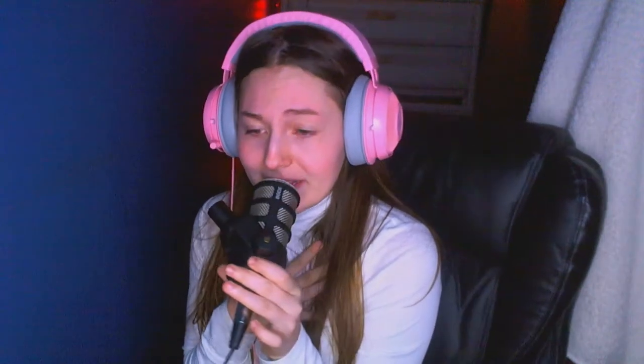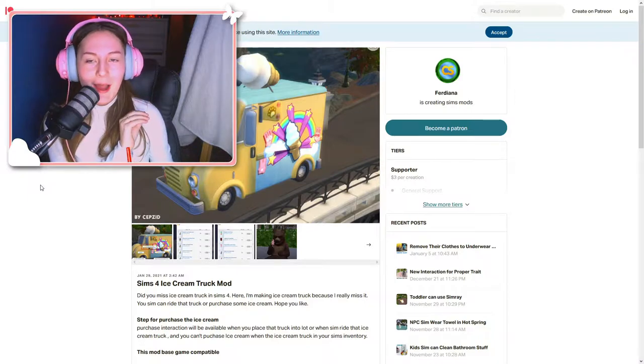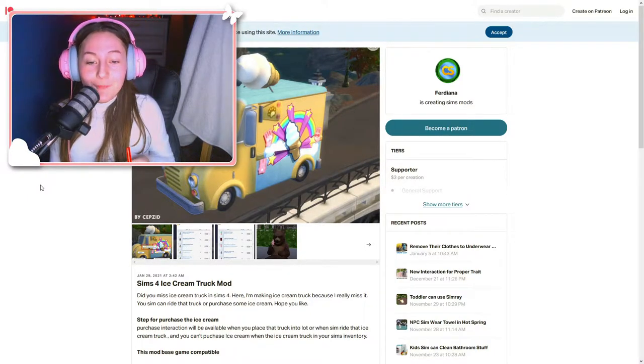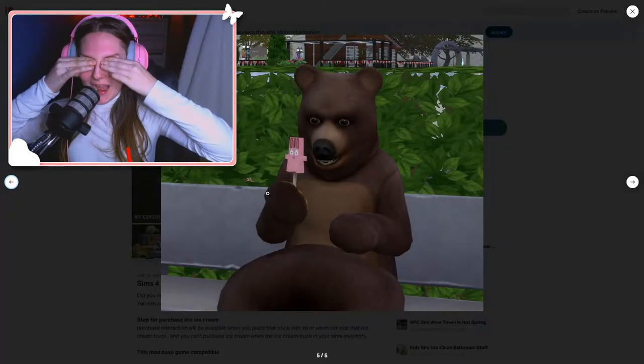...old Sims 3 days. There would be an ice cream truck that would come around your whole town and just sell ice cream — your adults could get it, your kiddos could get it. It was everything. Like, the Freezer Bunny ice cream — this awesome creator, Diana Frediana (not sure), created the Sims 3 truck but in the Sims 4.